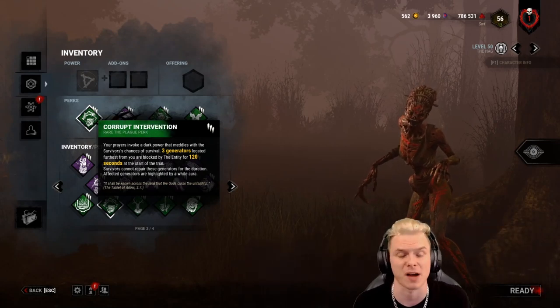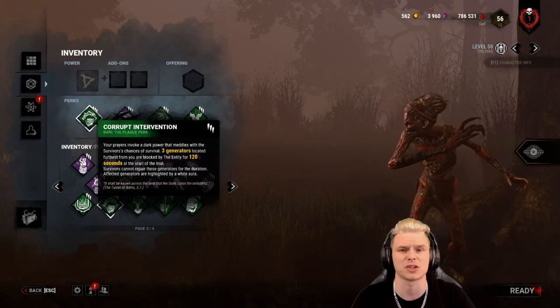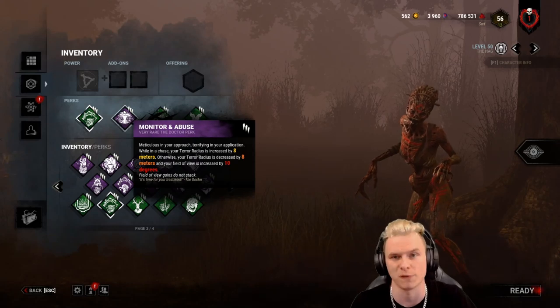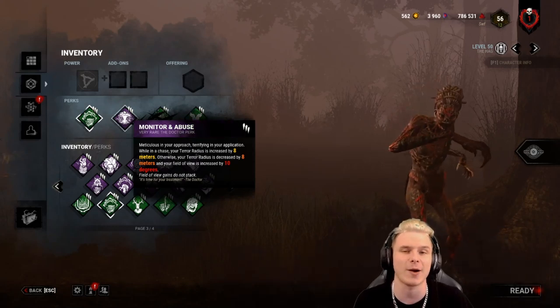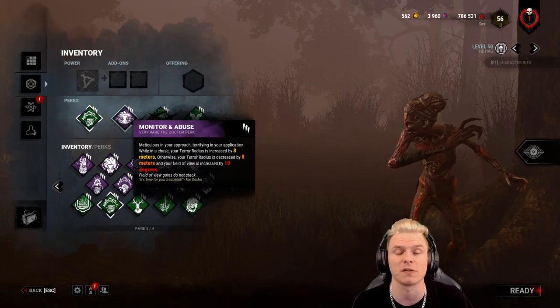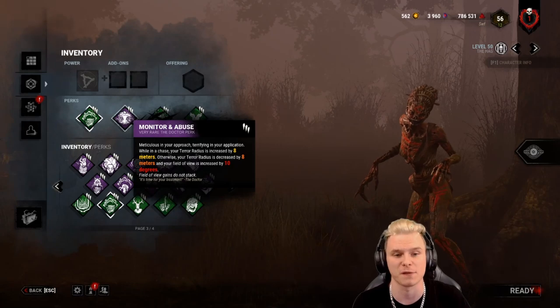Monitor & Abuse allows me to seal the gens far away. Remember, she has a 24-metre heartbeat and she can teleport 40 metres. Monitor & Abuse means I now have a 16-metre heartbeat — that's a Tier 2 equivalent of a Michael Myers without any add-ons. Therefore I'll have a very small heartbeat while still being able to teleport 40 metres.